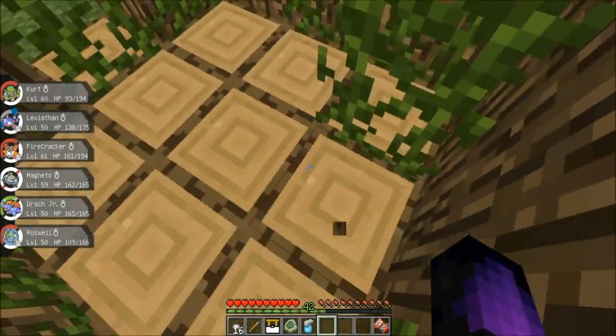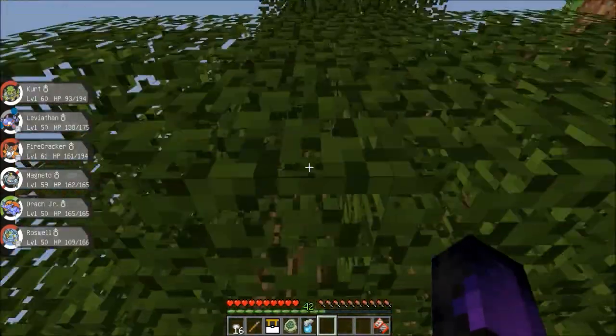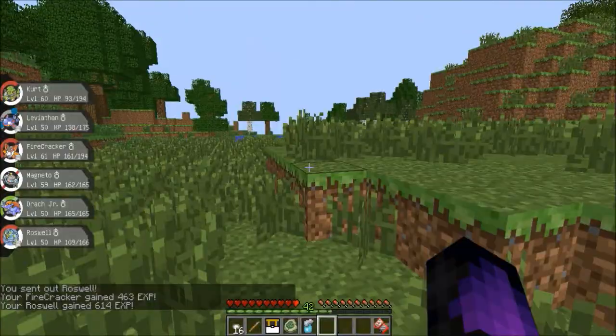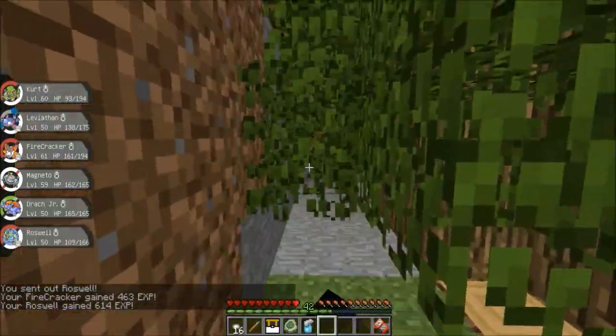Dang it — we must have already got this one. It's one of the grottos — they have the master ball chest spawn in here. We must have already got it. Sometimes I've come across some that don't actually put the item in there.